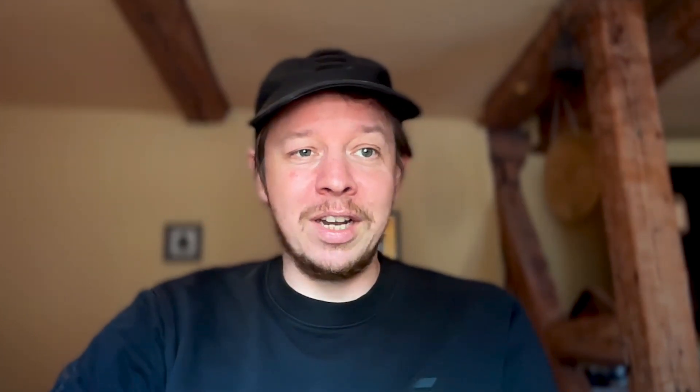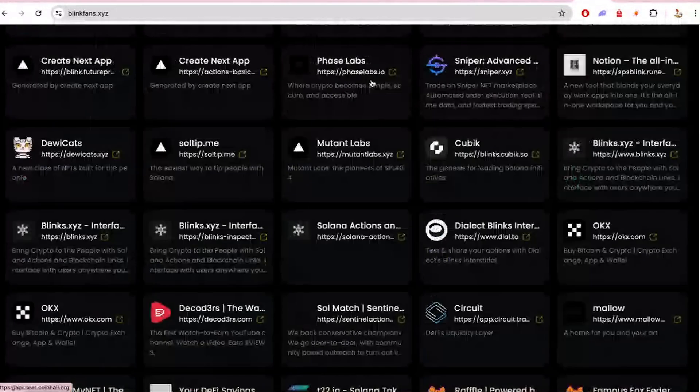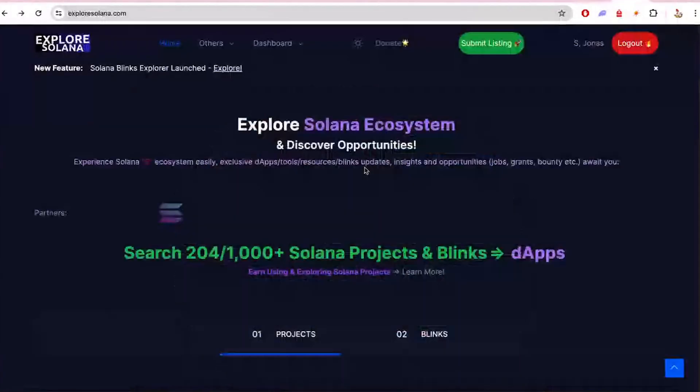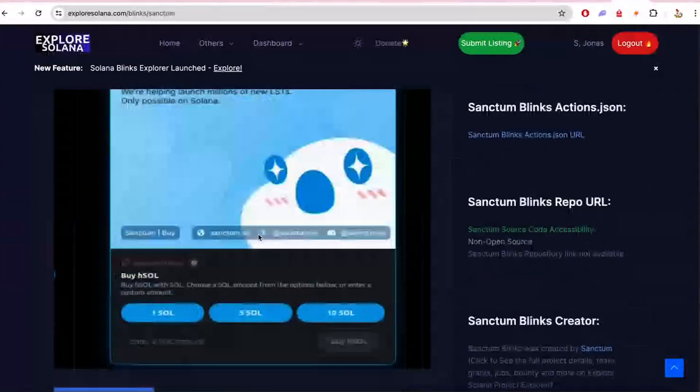And talking about Blinks, we have a few Blink explorers now. This one is BlinkFans. There have been a couple of people building this idea of a Blink explorer, helping people discover what Blinks are out there. We've got two of them pulled up here: BlinkFans.xyz and ExploreSolana.com. Check them out if you're interested in figuring out what Blinks are out there, share your feedback with the maintainers, and build some more cool Blinks. It's really nice to see people finding all these Blinks and putting them into lists, because it can be kind of hard to find them sometimes on Twitter.